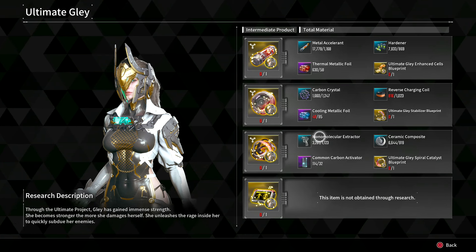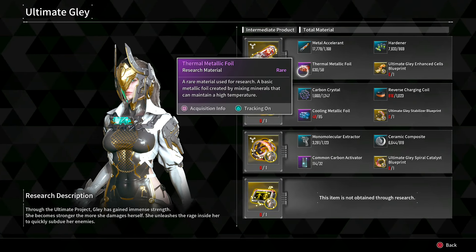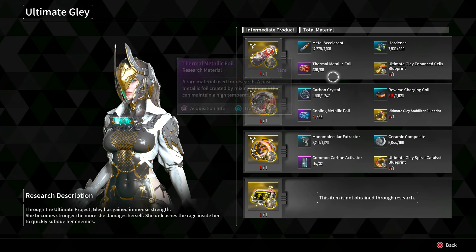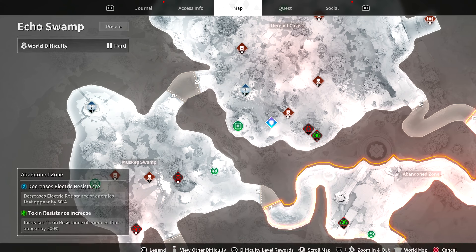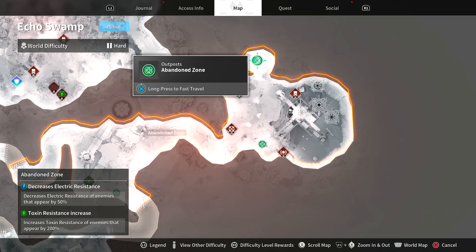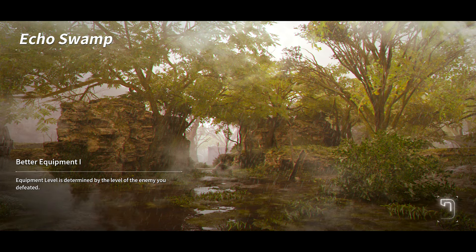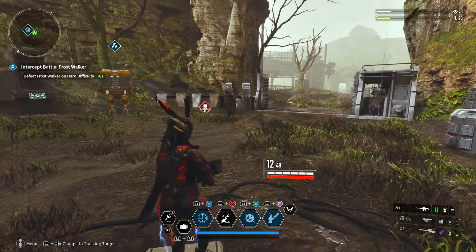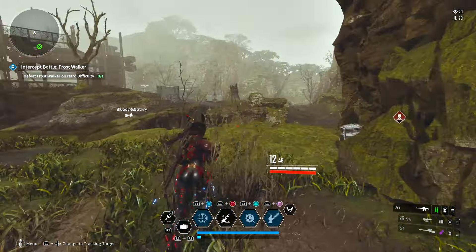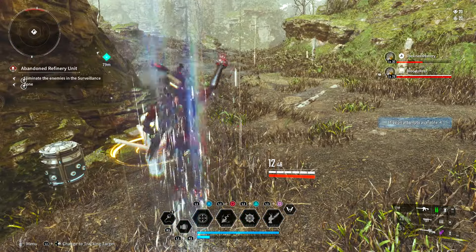Moving on to farming Ultimate Glay's rare raw materials. The easy ones just come from boxes. The easiest to show is the Thermal Metallic Foil. Come over to the Echo Swamp, go into public because there's always people here farming anyway — it's a very good spot. Head to the Abandoned Zone and run the Abandoned Refinery Unit. There are tons of Elite Units here — the orange-name enemies — and they have a decent chance of dropping it each time. They also drop Breakers. There's almost always a group here already, so run this many times to get your Thermal Metallic Foil.